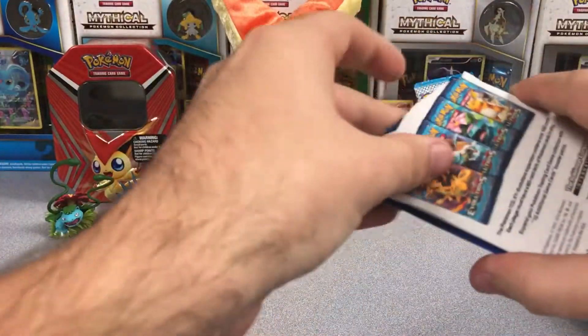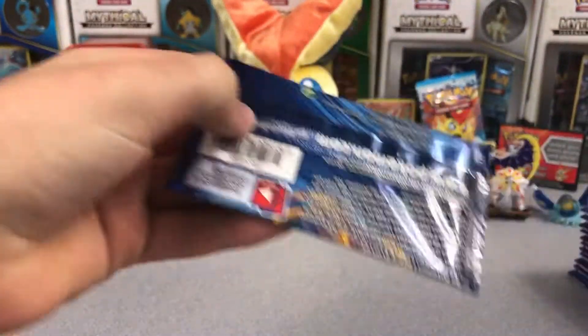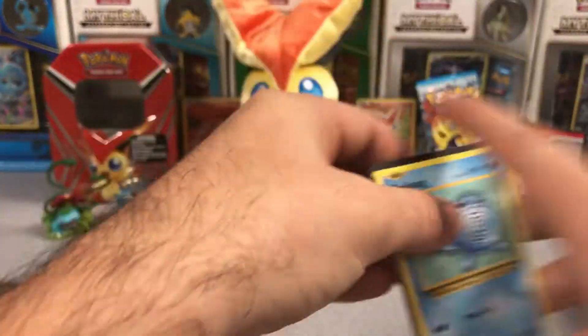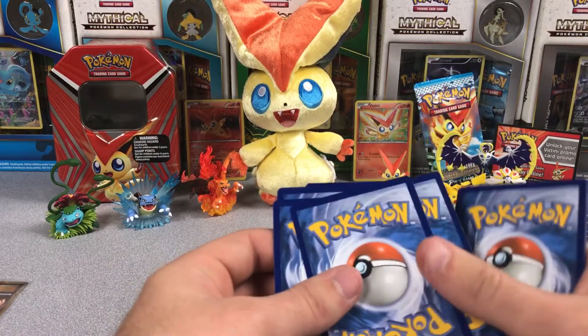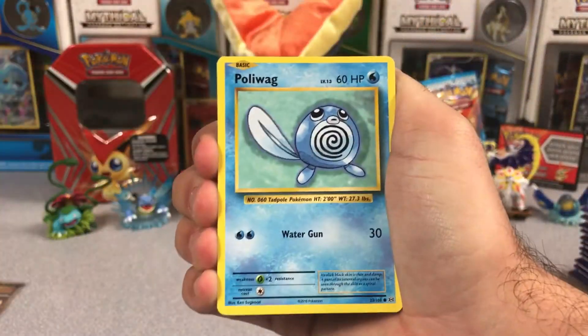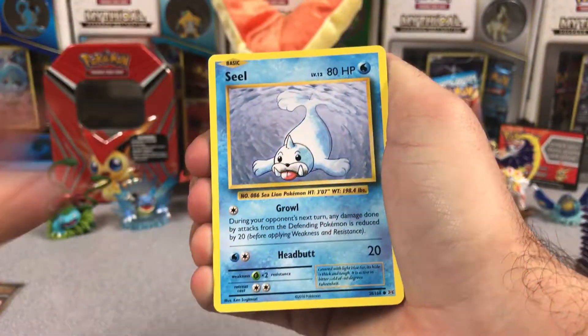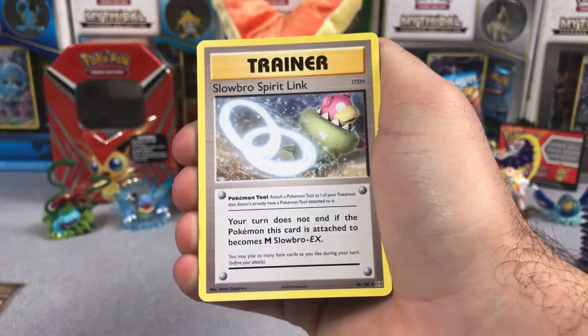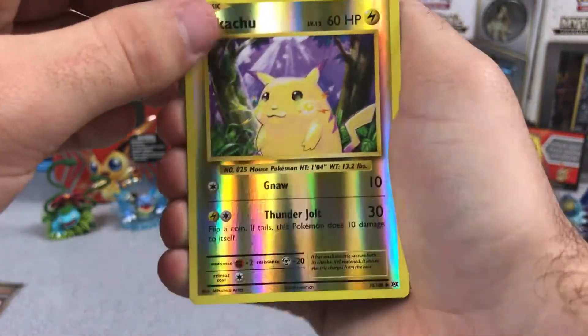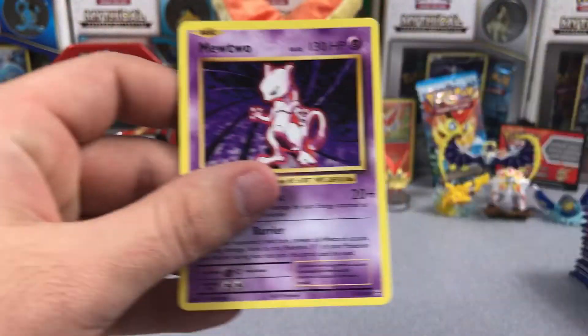Breaking into the next one here. I just got these from GameStop — I had a couple of GameStop gift cards left from the holidays and figured why not use them on some cards for you guys for a video. Poliwag, Diglett, Seal, Nidoran Male, Ponyta, Slowbro Spirit Link, Super Potion, Charmeleon, Reverse Pikachu, not bad, and a Mewtwo Regular Rare.